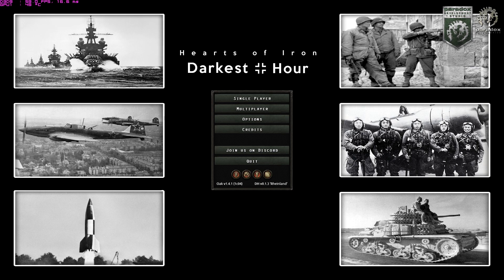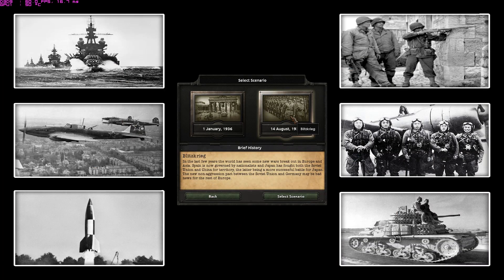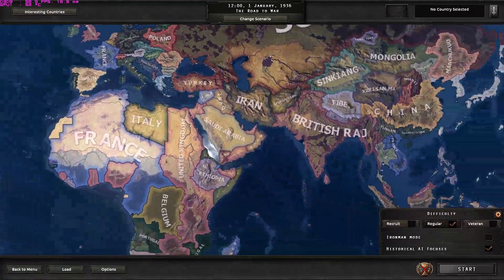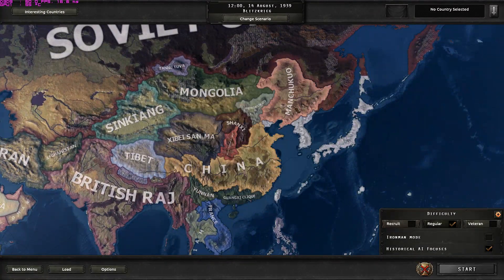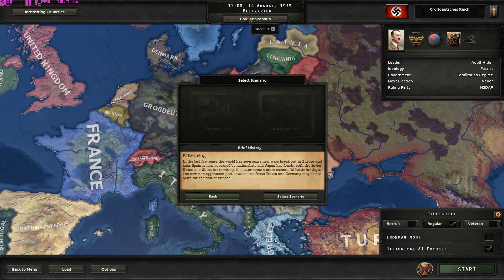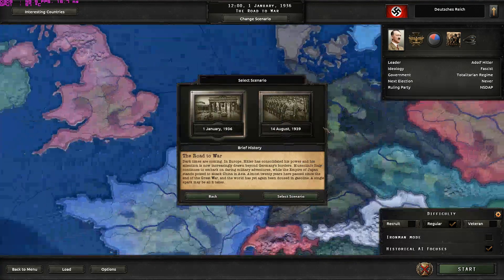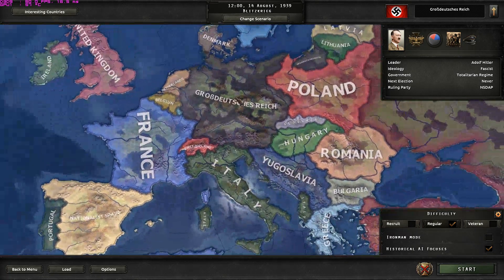There are a couple of features — let's take a look at the map first. You can choose from two scenarios: Blitzkrieg or Road to War. Since this is an extended overhauled vanilla experience you shouldn't expect a different map, but for example Germany starts as just the Deutsches Reich and when it's bigger it's called the Greater German Empire.